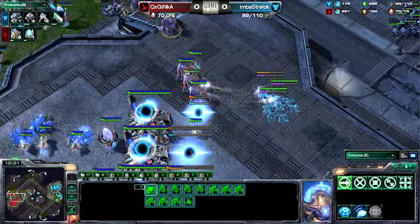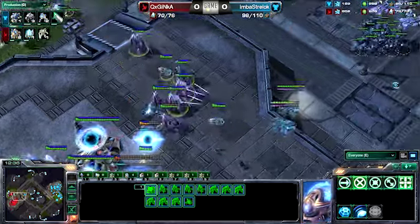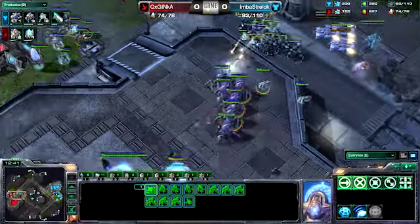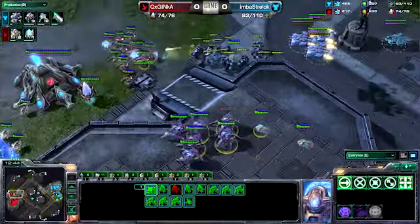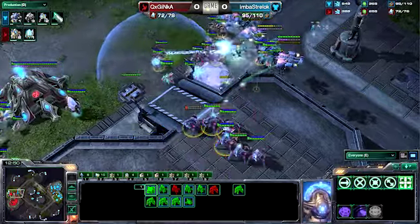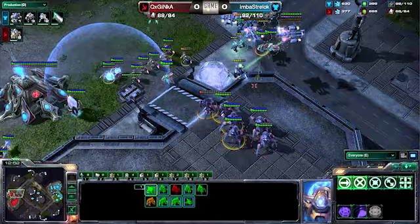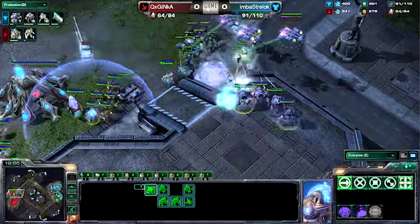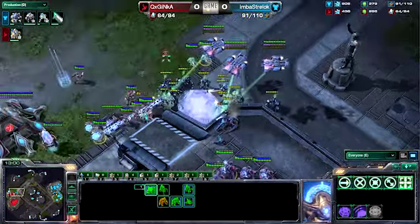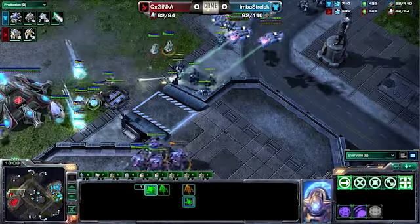The Banshees are pulling away some of these units. It looks like one of those Banshees is going to go down — interesting play by Strelok. Oh my god, losing a second one. That is terrible, but here comes the engagement. One Forcefield goes off. He doesn't have enough for another because Guardian Shield is up. The Stalkers are just attacking — the Zealots are trying to attack, but they're being kited so well by Strelok's micro, and it looks like Strelok has the advantage in this engagement.